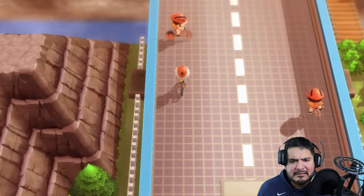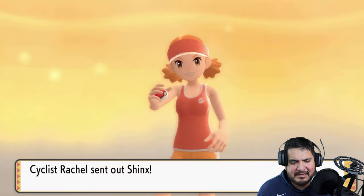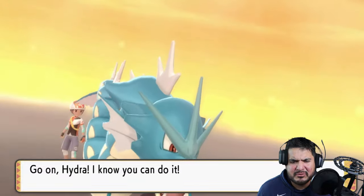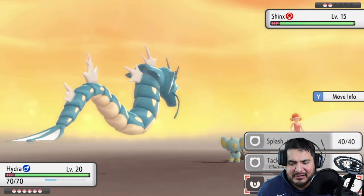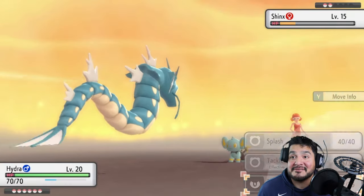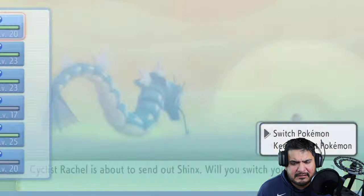Two more trainers — let's not avoid them! Here is Cyclist Rachel. She comes out with a Shinx. This might be a problem because these Pokemon are close to level 20. We're both intimidating each other! Let's go with a Bite attack — because of Intimidate it saves it a bit, but we get a flinch. Another Bite attack for the win! Hydra is currently undefeated.